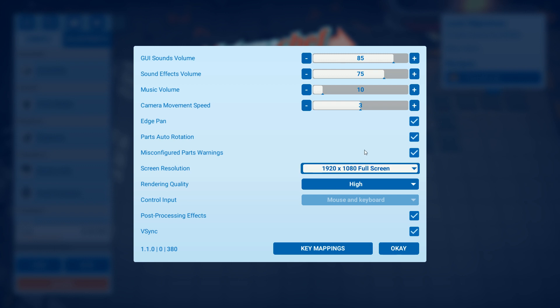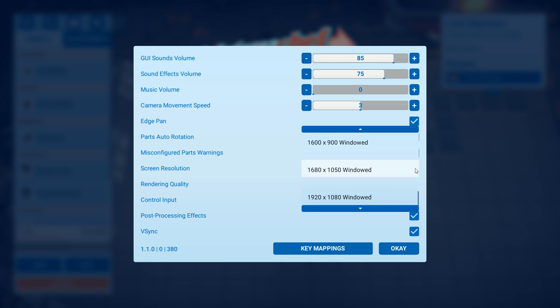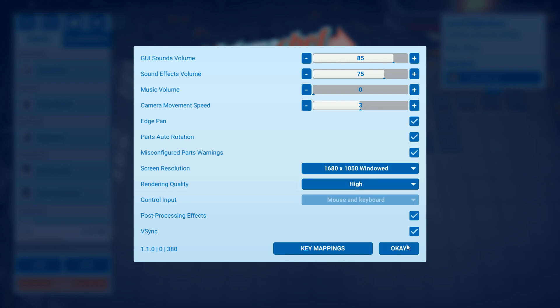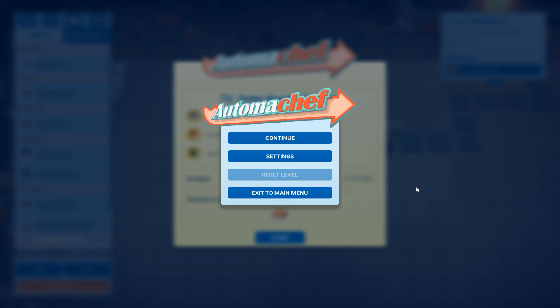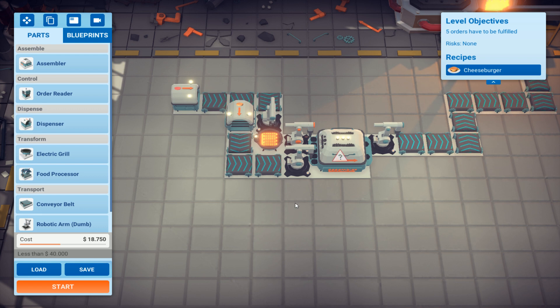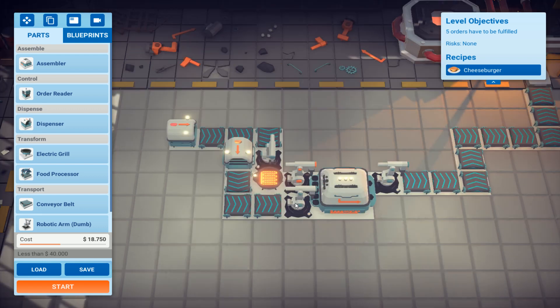Let's put it back to windows mode - I like that. Then I can very easily open and close my XSplit Gamecaster and put the sound on and off. Yes - order reader tutorial, five orders have to be fulfilled. Order reader tutorial.